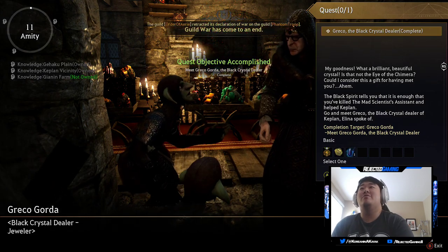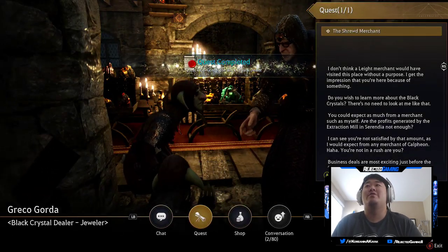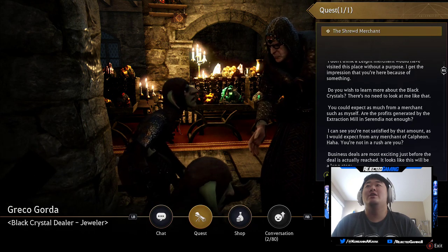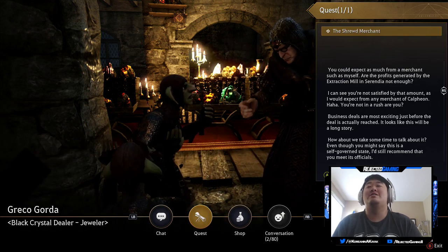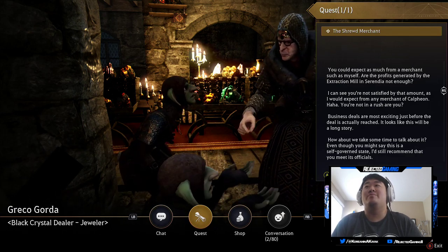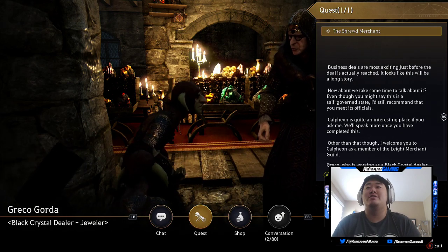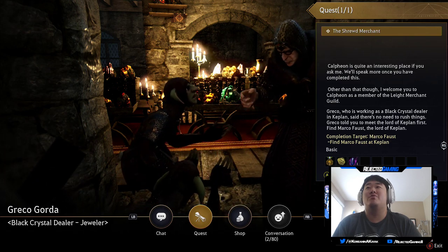Greco Gorda - my goodness, what a brilliant beautiful crystal. Is that not the eye of the chimera? Could I consider this a gift for having met you? I don't think a light merchant would have visited this place without a purpose. Do you wish to learn more about the black crystals? Are the profits generated by the extraction mill in Serendia not enough? Business deals are most exciting just before the deal is actually reached. Even though you might say this is a self-governed state, I'd still recommend that you meet its officials. I welcome you to Calpheon as a member of the light merchant guild.